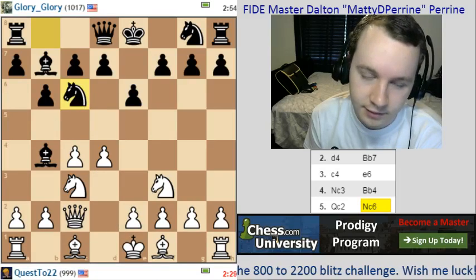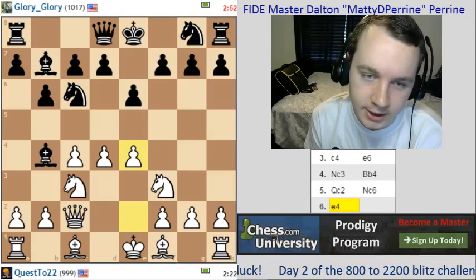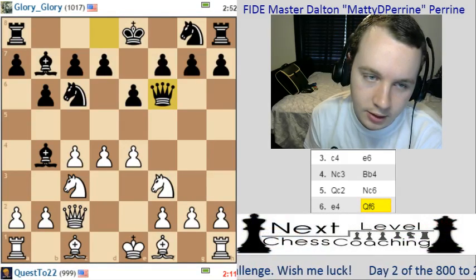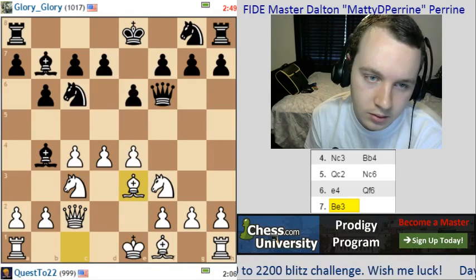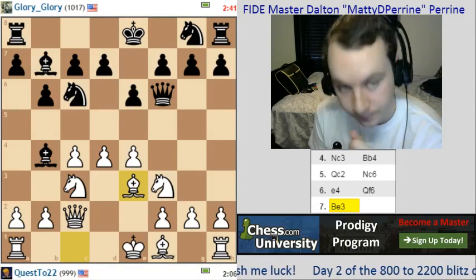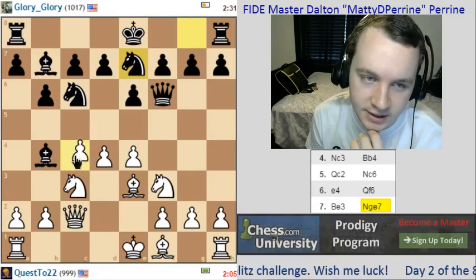Now, knight c6 doesn't feel correct. Why would you block your bishop in there? So we're just going to go e4. Grab that extra space in the center. Okay, queen f6, attacking my d4 pawn. What do we want to do here? Let's just go bishop to e3, just defend the pawn. I feel like knight c6 and queen f6 are not very good here. Black has allowed me to build this strong pawn center — three pawns here in the center, grabbing all of this space.